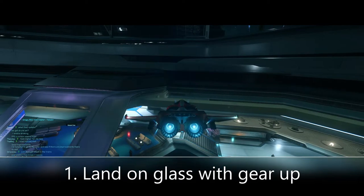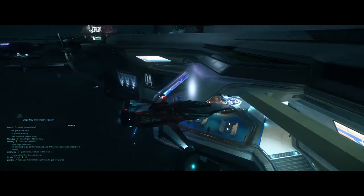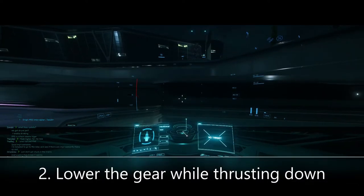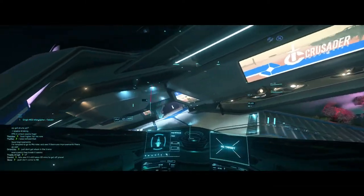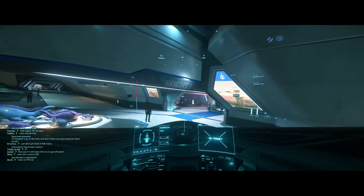With the gear up and a light on the glass like this, I'm gonna lower gear — looks like it goes downwards. There we go. Gear now into the spaceport, then gear back up.